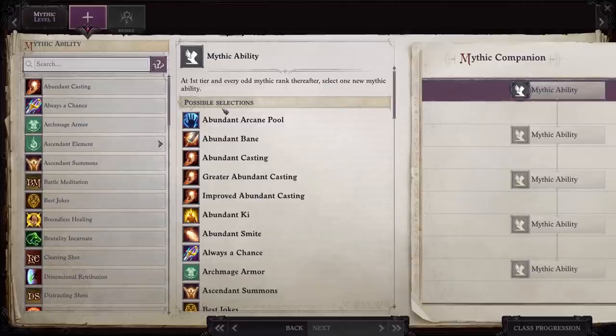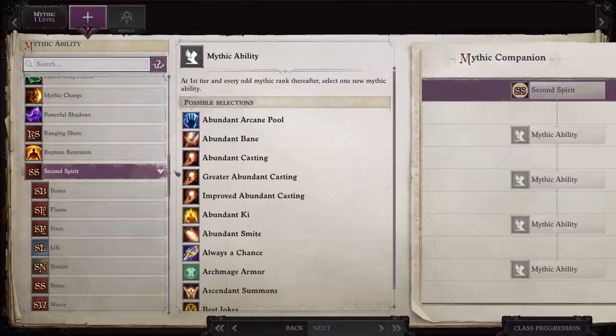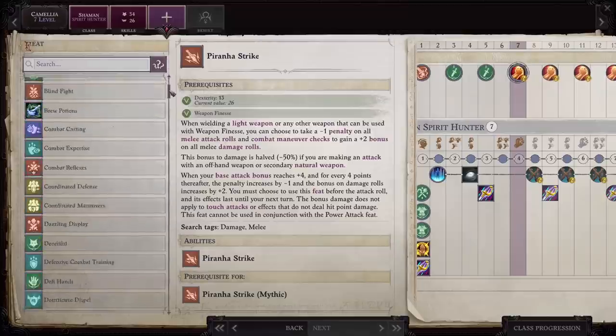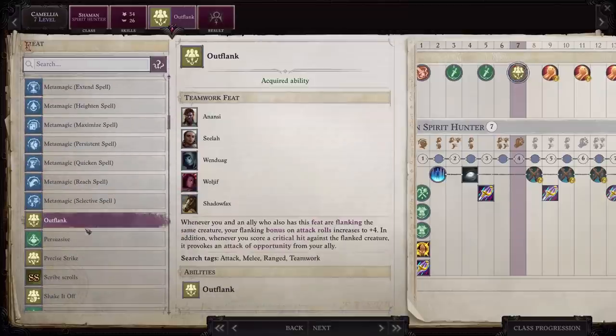We're going to do things a little differently — I need to take one mythic level while building up character levels. At mythic level one, scroll down and get a second spirit, then pick up wind. It's going to open up some really nice hexes and also gives her bonus spells, though hexes are really where it's at. For your level seven feat, get outflank. If you've got a character doing physical damage, whether melee or ranged, you should definitely have this on them.